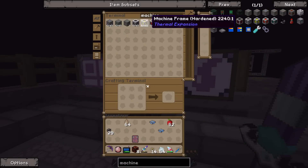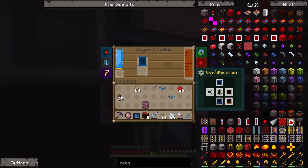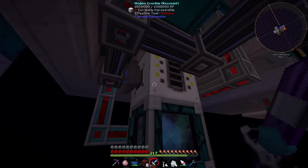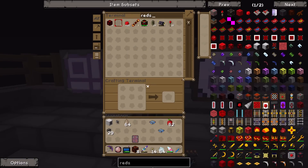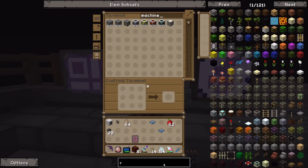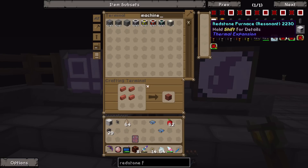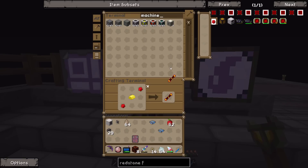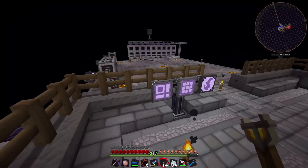First of all we need to change redstone blocks into redstone dust. Then let's request a resonant machine frame because I want a resonant redstone furnace. The redstone furnace recipe - the hardest bit is the bricks, which we can make. We had enough bricks to make that happen. Let's make two more copper gears, make a reception coil, and now we just need to wait for this thing to finish.